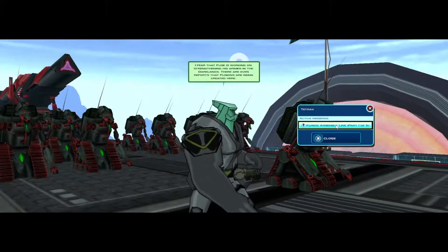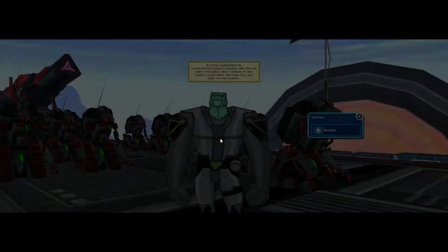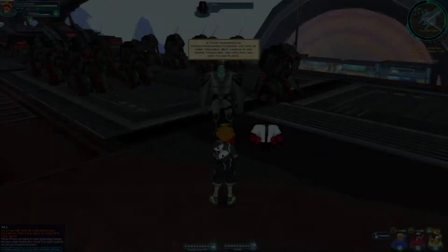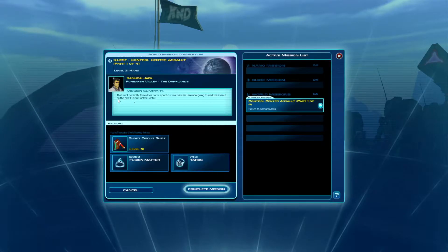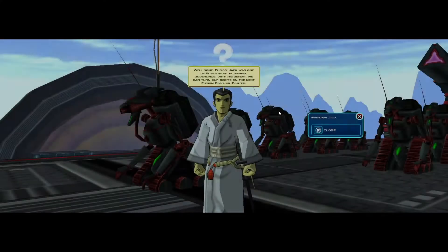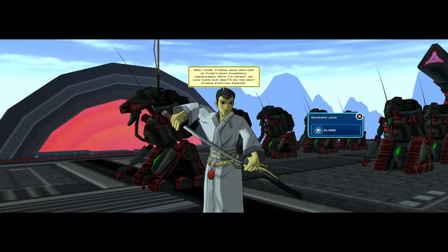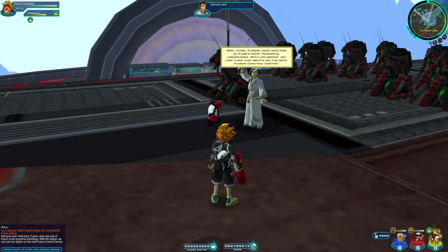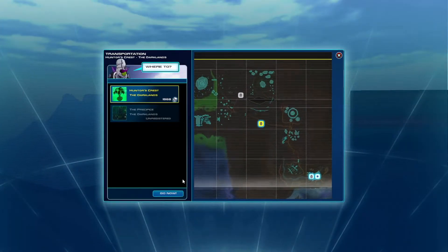Tetrax confirms our interference has slowed Fuse down — if he succeeds in mass-producing Fusions, we're in deep trouble. Jack's debrief: Fusion Jack was one of Fuse's most powerful underlings, and with his defeat we can turn our sights on the next Fusion Control Center — but not right now, since the next mission hasn't been given yet.